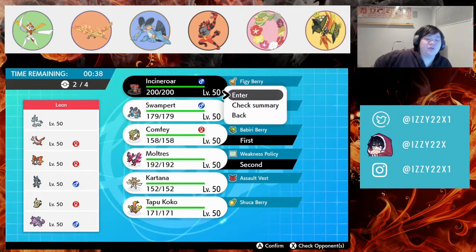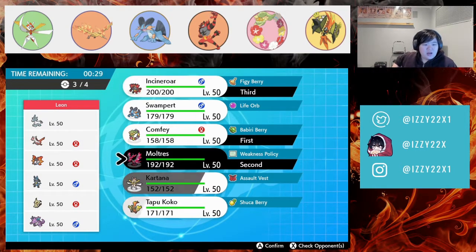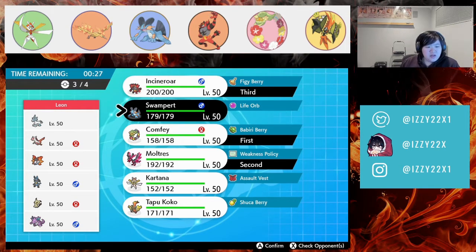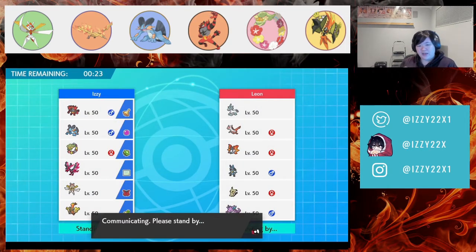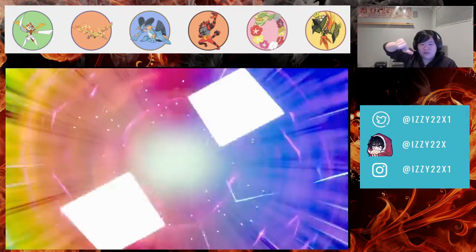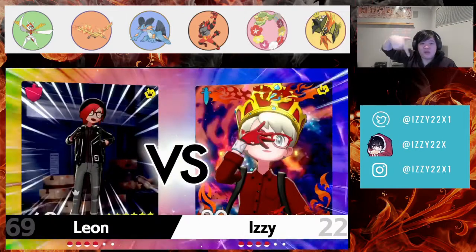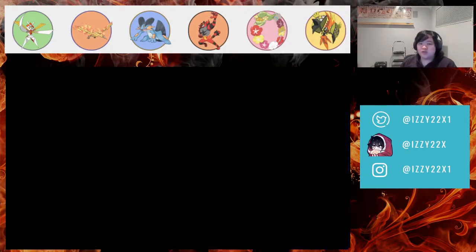If they bring Mimikyu, that's fine. I think Mimikyu is a Trick Room Mimikyu. I don't think they'll bring Nidoking — wait, actually they definitely bring Nidoking, so we'll bring Swampert in the back. I'm 100% sure they'll bring Glastrier, 100% sure they'll bring Mimikyu as their setter, and 100% sure Nidoking because of Moltres.